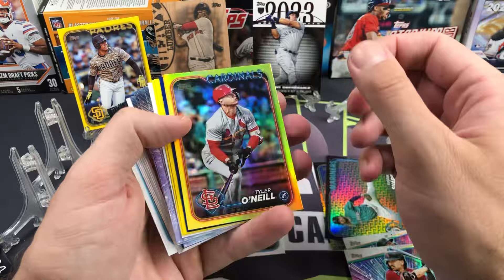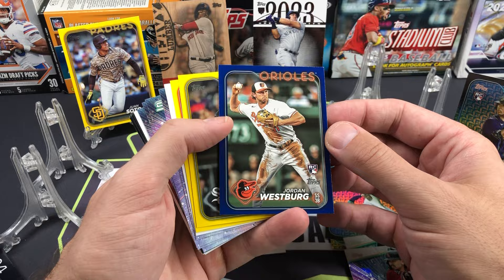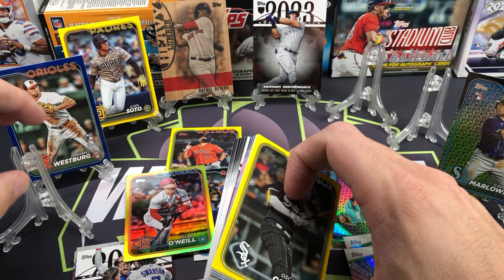Here is a Tyler O'Neill — that's going to be a yellow foil. These are tough pulls, these do not come out of every box. Beautiful pull. Behind it, Jordan Westberg retail blue rookie — Jordan Westberg is a solid rookie, another one of these young Orioles players. Cards in great shape. The hangers are just dominating right now, that's a beautiful card there.